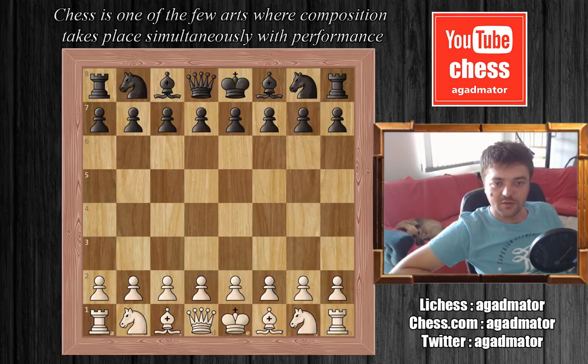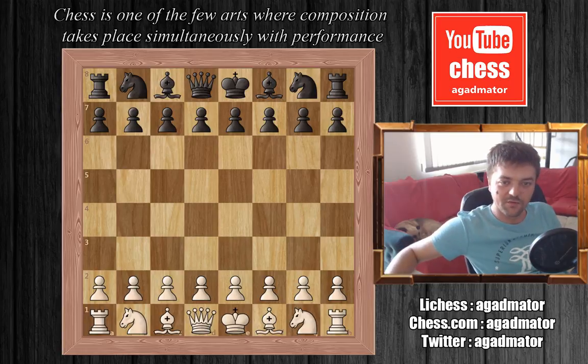Hello everyone! This is round 3 of the Grand Chess Tour in Paris. Magnus Carlsen is playing white and Maxime Vachier-Lagrave is playing black. It was a very interesting game where Maxime found a very nice computer move, but Carlsen's human move proved to be more useful, as it was a rapid game. Let's see the game.